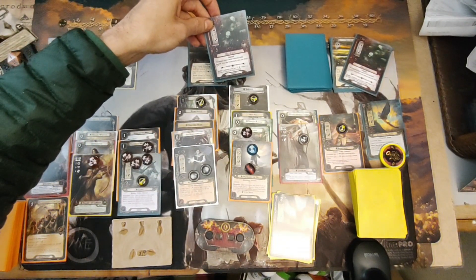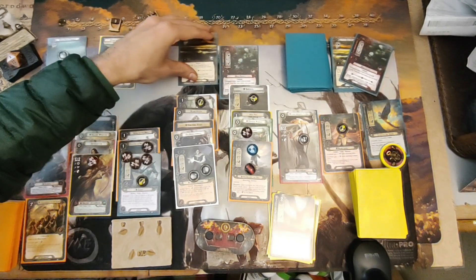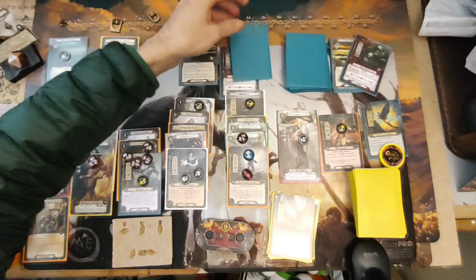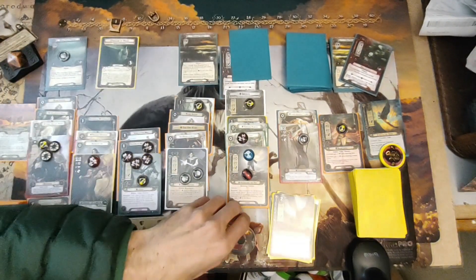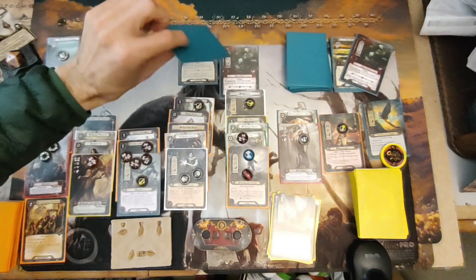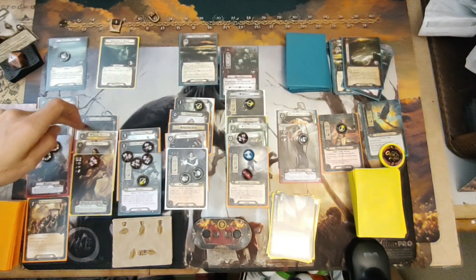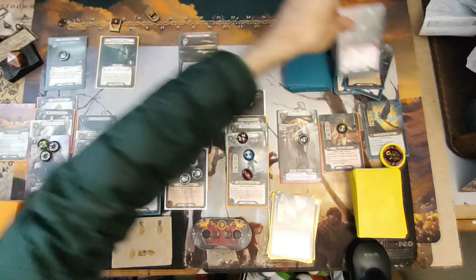We're going to engage the Pale Faces. We'll block with Grimbjorn — we have to raise our threat by four — remove this shadow card, then attack back for eight total damage and it's destroyed.